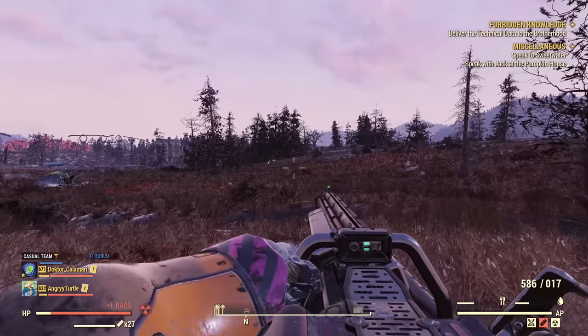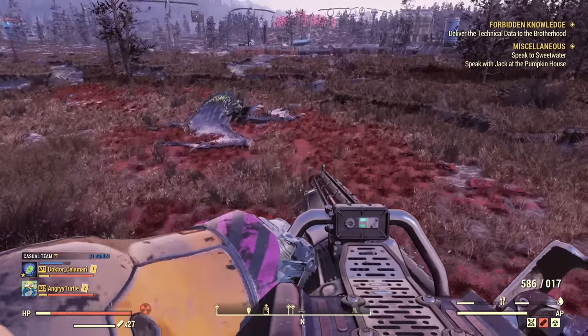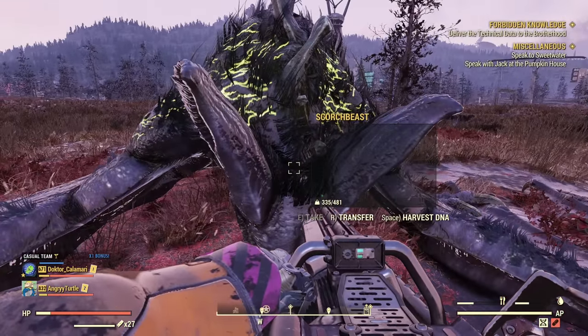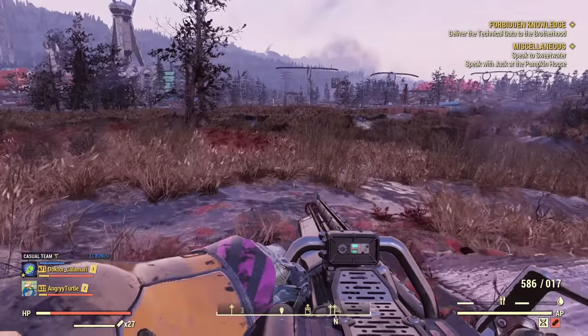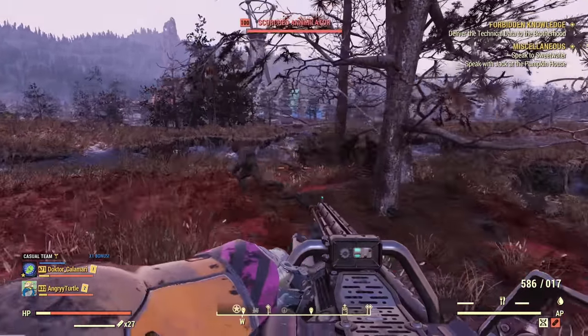The bonus of using Ultracyte Fusion Cores — apart from the damage being 25% higher than with normal cores — is that you also get an additional 30% damage bonus versus Scorch Beasts.